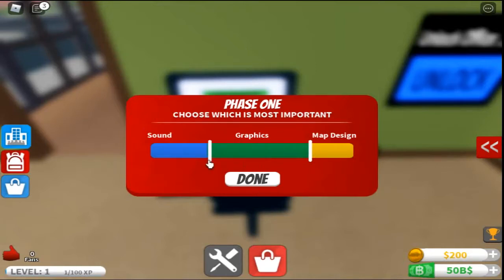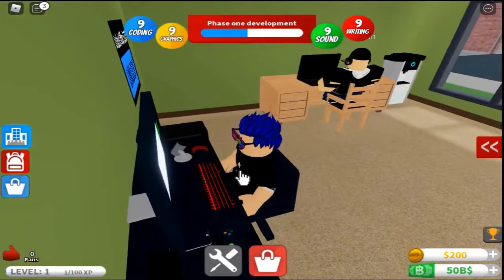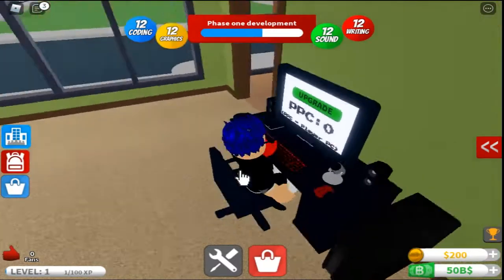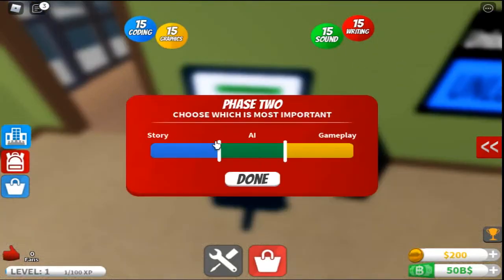Choose which is most important: sound, graphics, or map design. I like graphics — want some pretty good sound but we can cut into map design a bit. Graphics over sound over map design. Phase one of development — graphics are coming along okay, not brilliant compared to everything else. Phase two: choose between AI, story, or gameplay. Racing game so minimal story, pretty much all AI and gameplay.